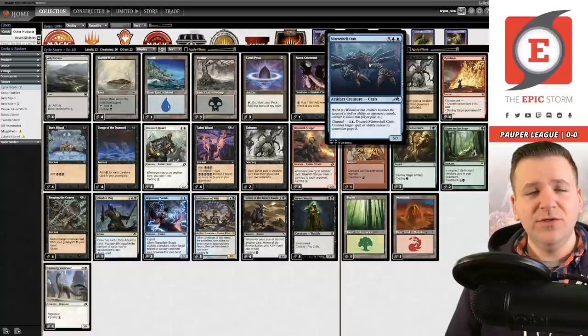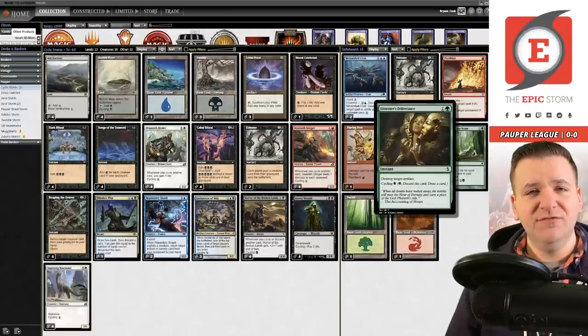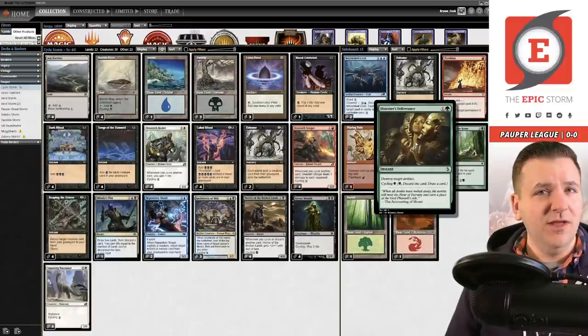Mirror Shell Crab is also really good in the blue matchups because you're not siding in something like a Shredded Sails to destroy a Relic of Progenitus — you just have a more natural answer built into your deck that's good all around. But in those non-blue matchups, we have Dissenter's Deliverance, which is a card I've really enjoyed. After my win I started seeing a lot of graveyard hate, and Dissenter's Deliverance is just such a free card to play.